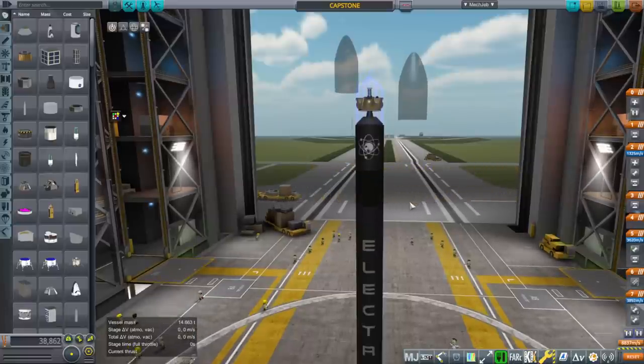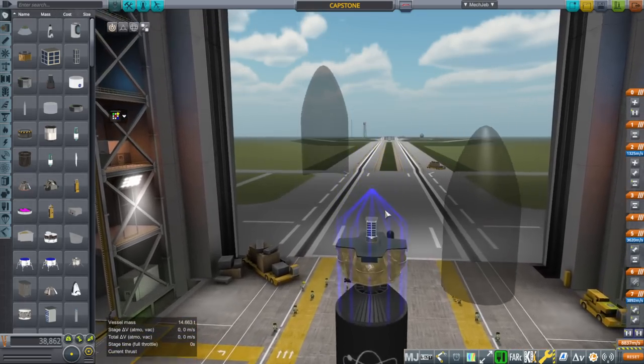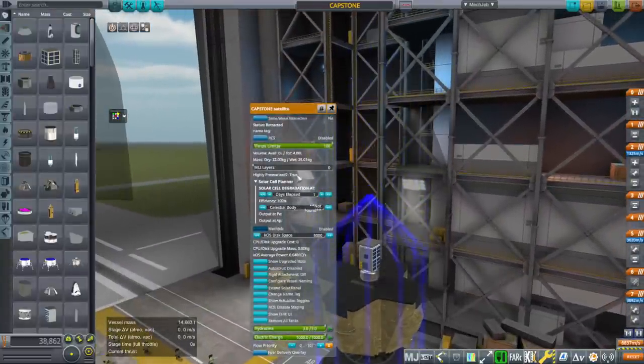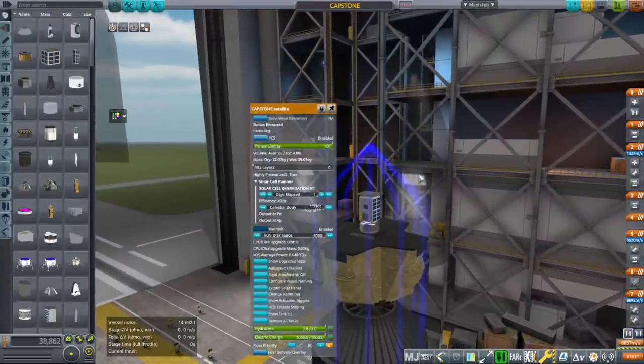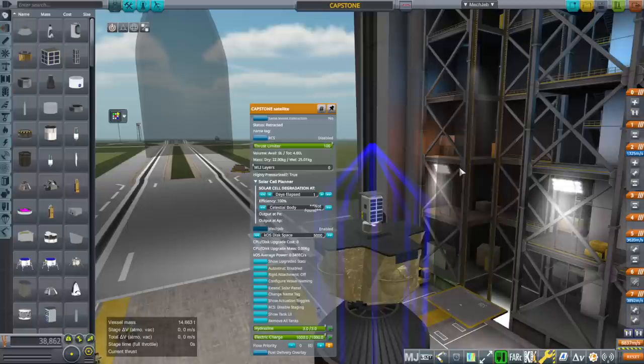Basically, what we have here is a Capstone satellite configured to the correct mass. I don't know what fuel it uses - no source seemed to mention what it used. It clearly had thrusters at the bottom, but I have assumed hydrazine. I've set it to 4 liters altogether with 3 liters of hydrazine. That means it's 22 kilograms dry and 25 kilograms with the fuel.